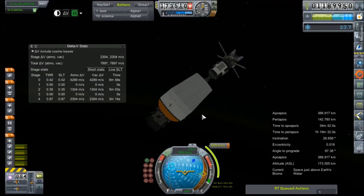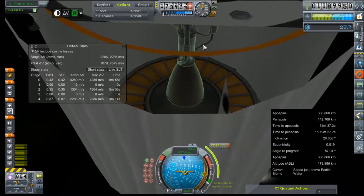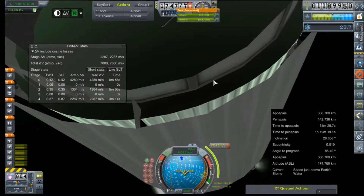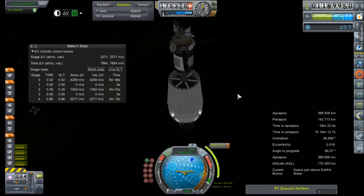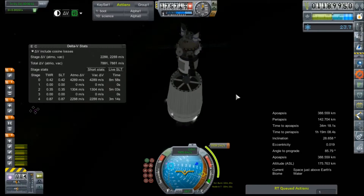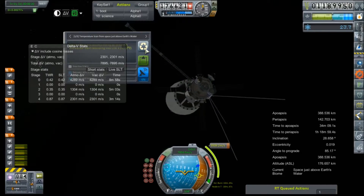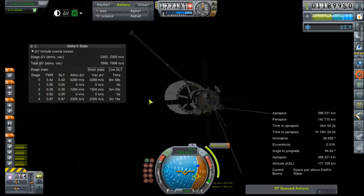Turn on our RCS thrusters. Oh no — the ones from the AJ-10 stage are firing. That's no good. They're not in that tank. There they are — kill those, please. Thank you. We'll do one more science check. Good. All right, we already have all of those reports. That's fantastic.